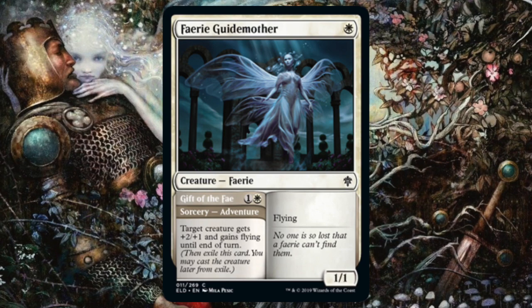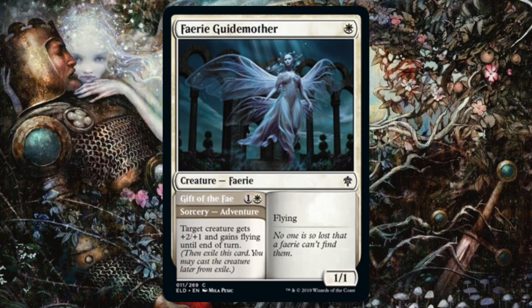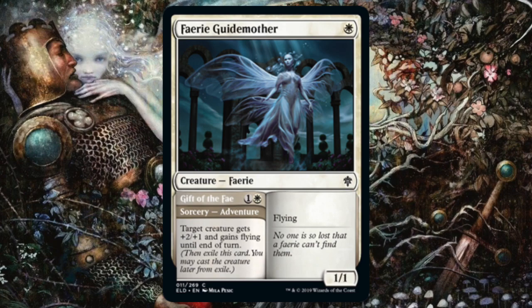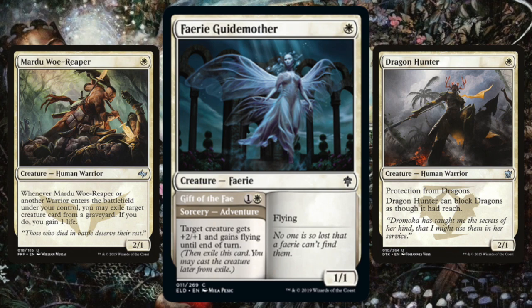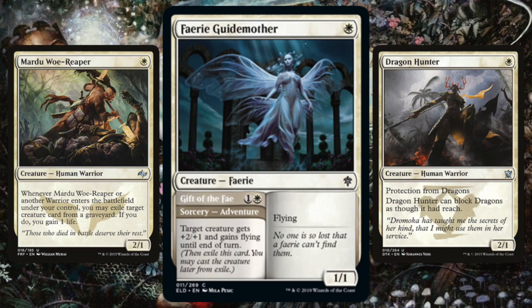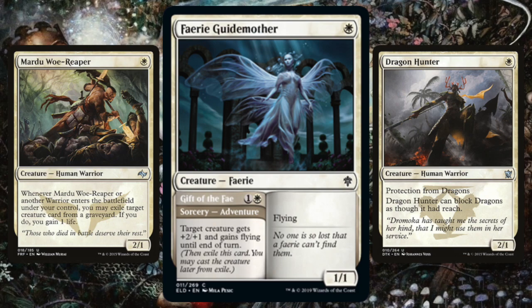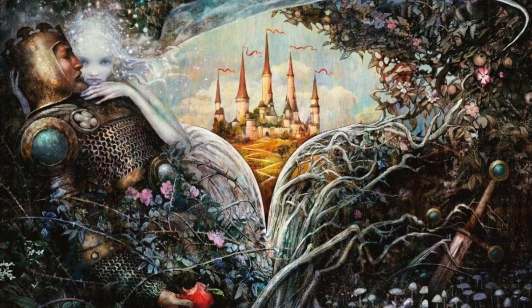Next up in white we've got the Fairy Guide Mother — for one you get a 1/1 flyer, but she's got an adventure: Gift of the Fey for one and a white, a sorcery where target creature gets +2/+1 and gains flying until end of turn. Compared to white one-drops like Savannah Lions, I don't think Fairy Guide Mother is actually better. You'd want to play her as a combat trick; otherwise she's just a one-mana 1/1 flyer, and if that were good we'd be playing Healer's Hawk. She's probably pauper cube good but not traditional powered/unpowered cube good.